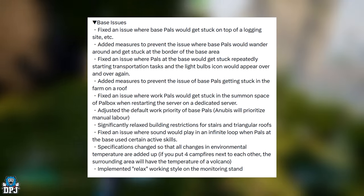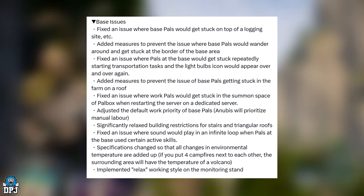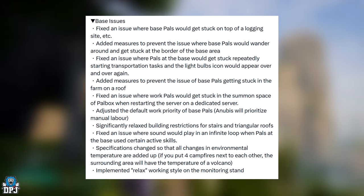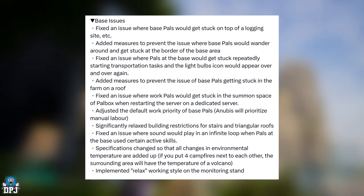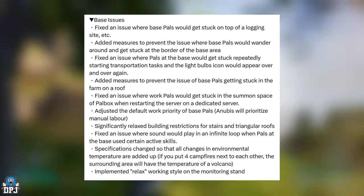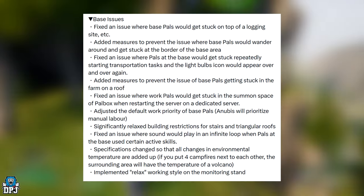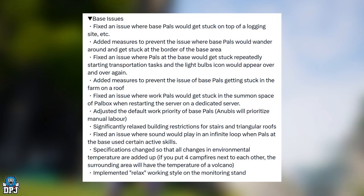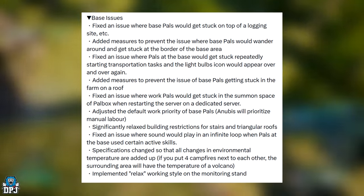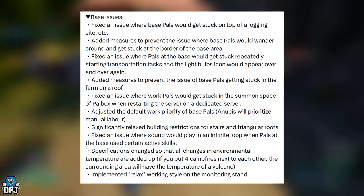Added measures to prevent base PALs from getting stuck in the farm or on a roof. Fixed the issue where work PALs get stuck in the summon place of a PAL box when starting a dedicated server — yes, this is me 100%. Adjusted the default work priority of base PALs — Anubis will now prioritise manual labour. This is a system I always wondered about: whether a PAL with higher work suitability in one area would prioritise that task. It seems they're working towards that now — pretty cool.